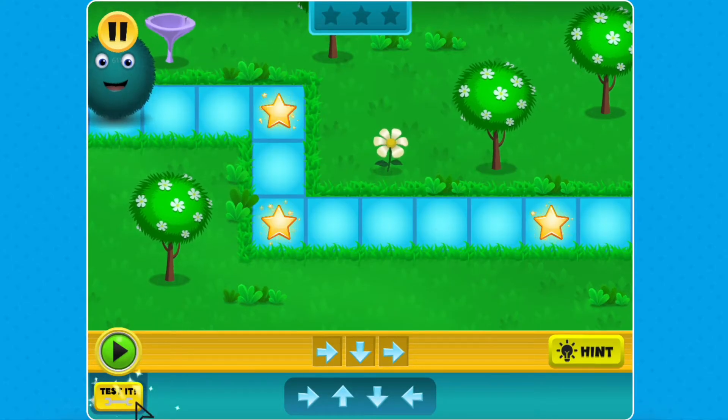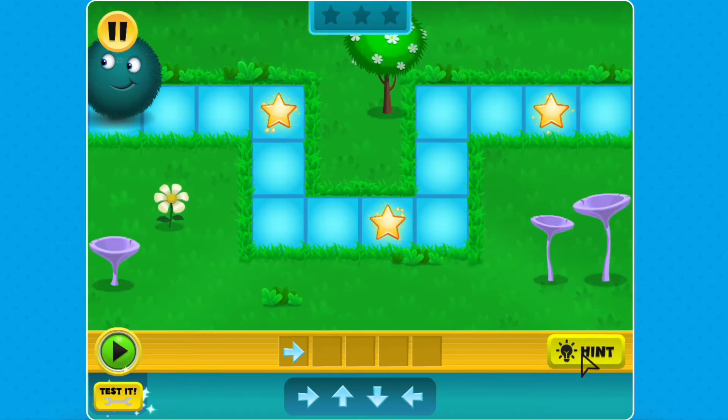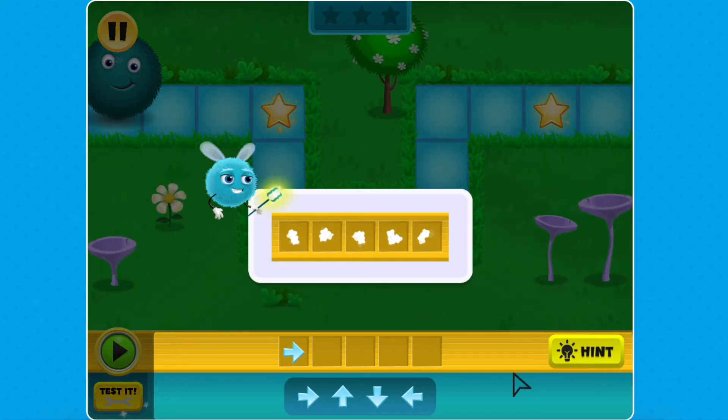If you get stuck, you can use the Tester button to see what your code does and try again if needed. You can also use the Hint button for helpful clues to reach your solution.